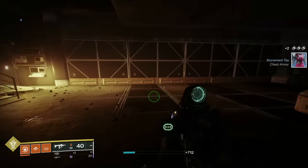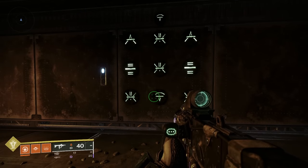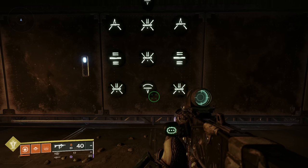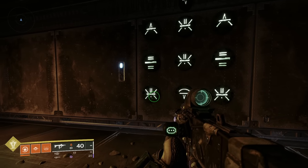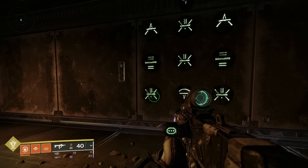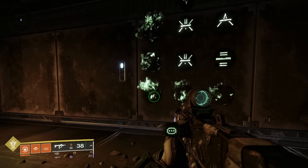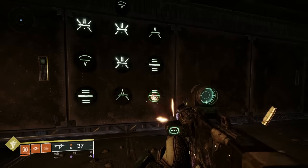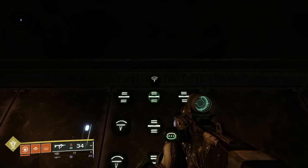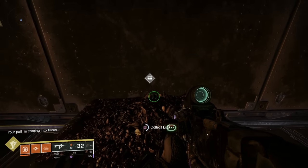Here we are in K1 Communion. What we're looking for is right at the top of the stairs here as we come out — there it is. What we've got to do is shoot these in a certain order. A tip as well: don't use anything with explosive payload or explosive anything, because you're going to set off some of the other buttons and it won't work. Single shot really. So: bottom left first, then bottom right, then center top, then center top again. And that should do it — excellent! The chest has opened up and we've got our first fragment.